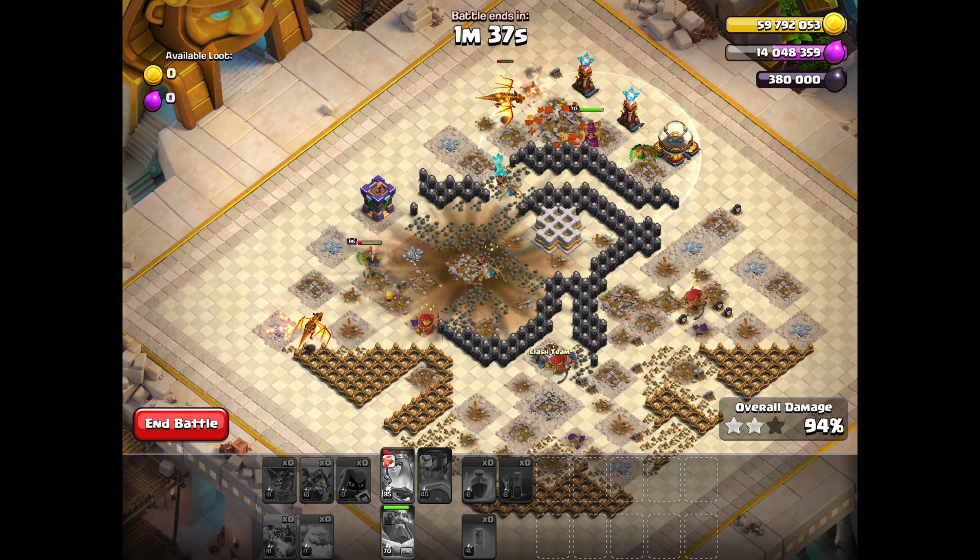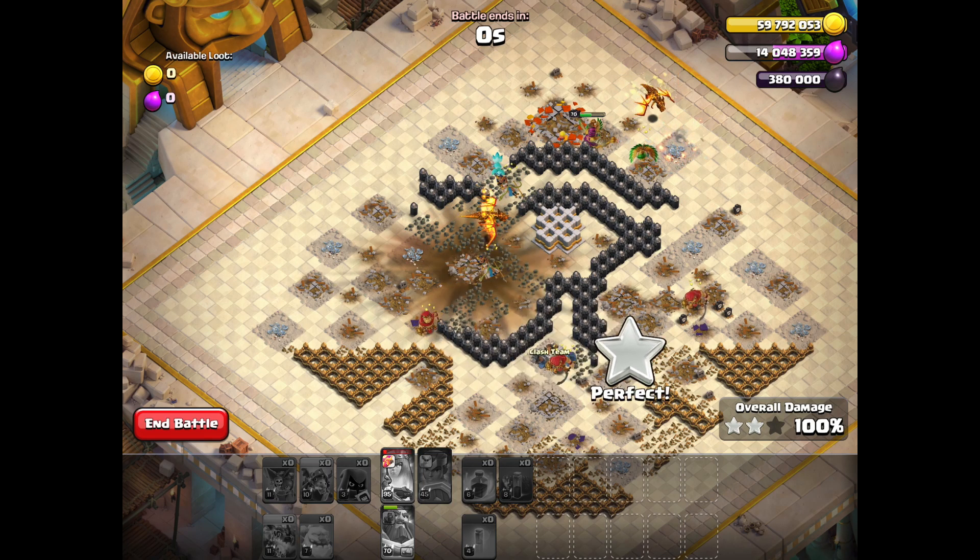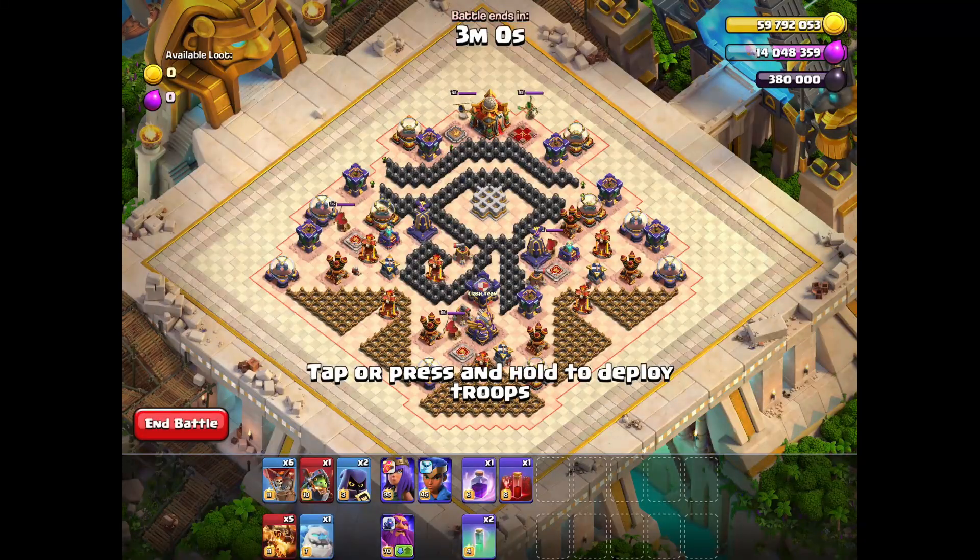The second method is to destroy the town hall with our Inferno Dragon not at the beginning of the attack, but when our Inferno Dragons are clearing the third compartment with the monolith and the enemy king. This is an example of how you can use your Inferno Dragon in the middle of the attack.